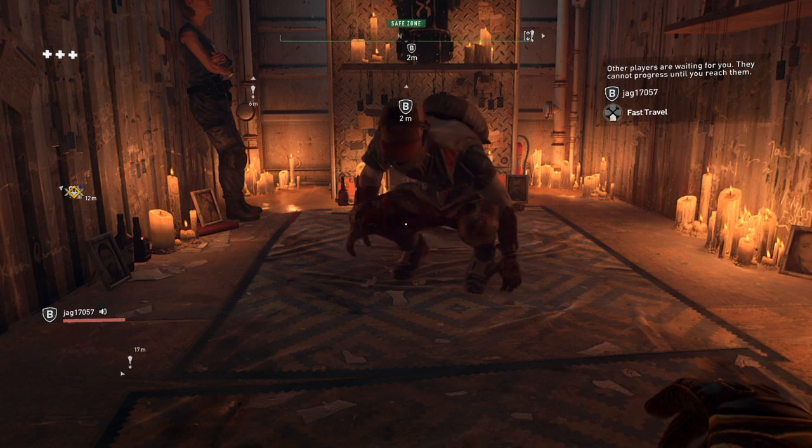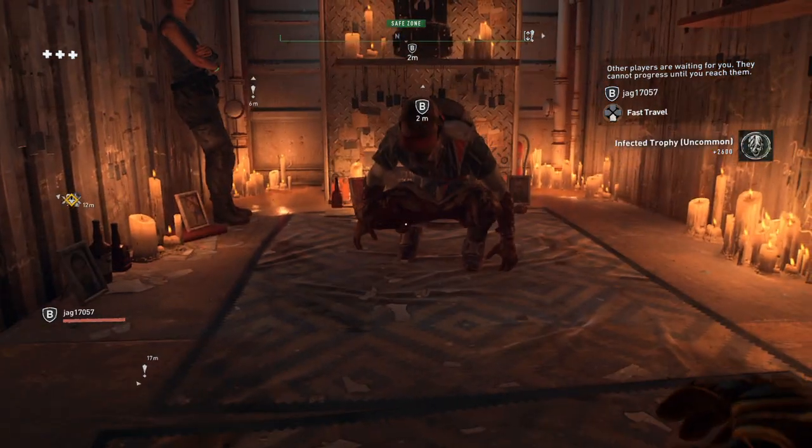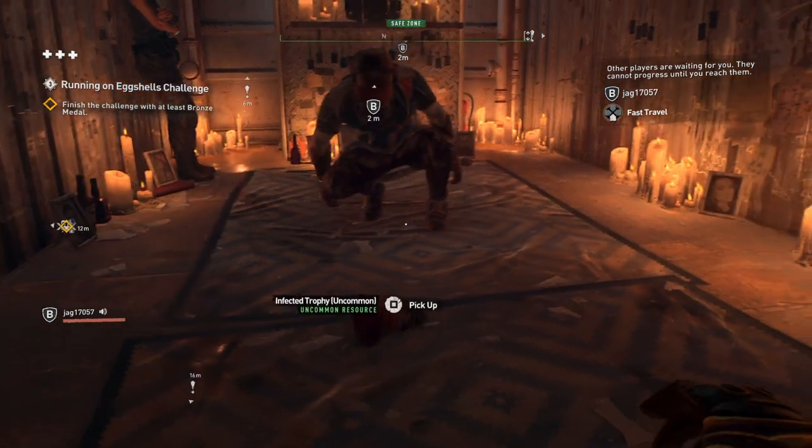So we got 5,200. Let's show them one more time — you could duplicate this with any token. Yeah, you could try something else. You could do weapons — we could show them that real quick.